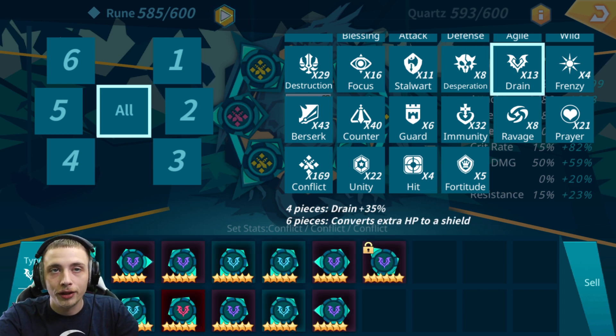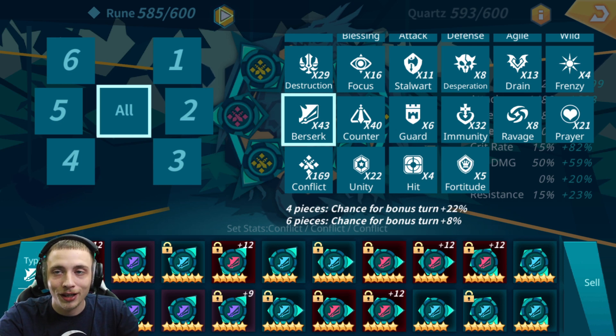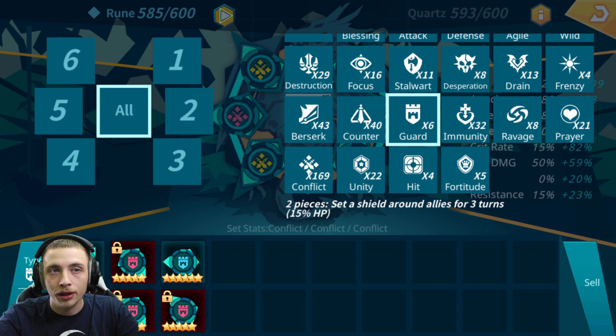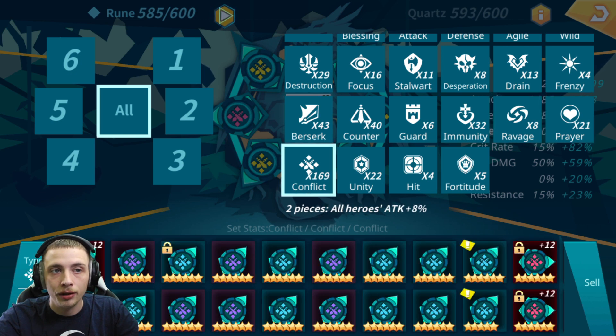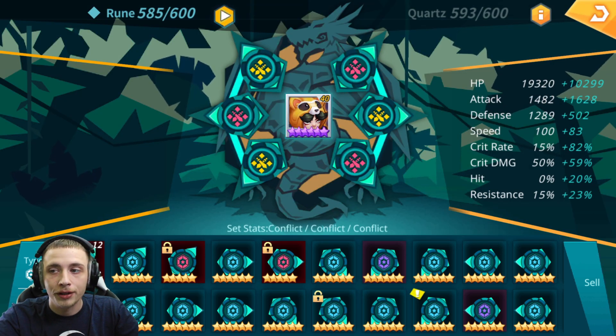Train could be good if you want to keep him healed, but you probably don't need it. Frenzy you don't need since he's PvE only. Berserk would be great since he takes a lot of turns — not a necessity though. Counter is good because his A1 procs his passive. Guard and Shields are nice but not needed. Immunity isn't needed in PvE. Revenge can be good — additional damage based on max HP. For team runes, Conflict is number one, then Prayer, Unity, Hit — all usable and good runes. Don't be afraid to throw them on Yuki.